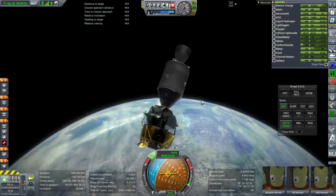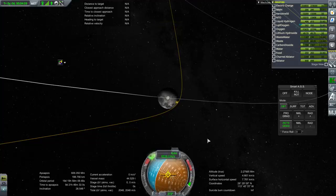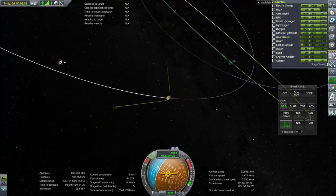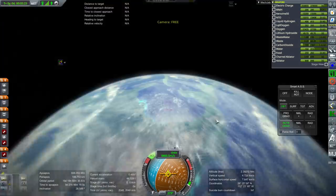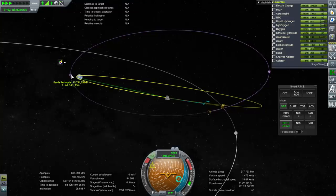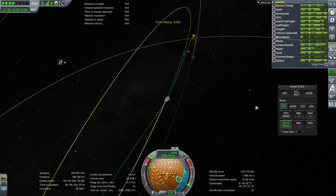You can do passive thermal control — the barbecue roll — but it's not strictly necessary here. We'll arrive in 2 days and 13 hours, which is worryingly fast. I should have aimed for about 3 days. Lunar orbit insertion should be 3 days and 3 hours into the mission; we're about 9 hours ahead, which means we'll need more delta-V to slow down. I didn't pay much attention to the free return trajectory, and that's a heck of an apoapsis — we went a little too fast.